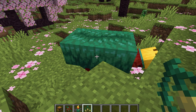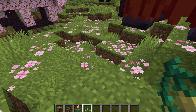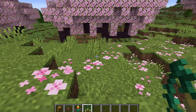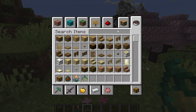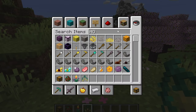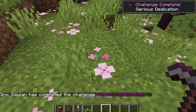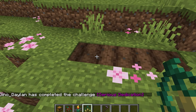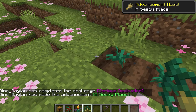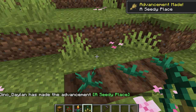Also, the torch flower seed has been added to the game. They can be planted on farmland and they grow into a flower — the first type of flower which needs farmland to grow. As you can see, you can't plant them on regular grass like other flowers; you need to use farmland.